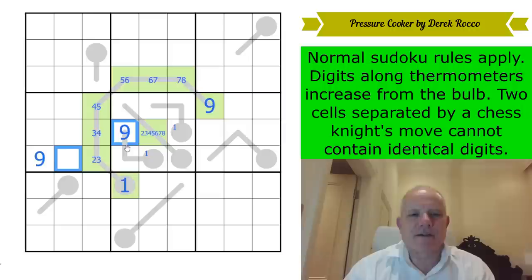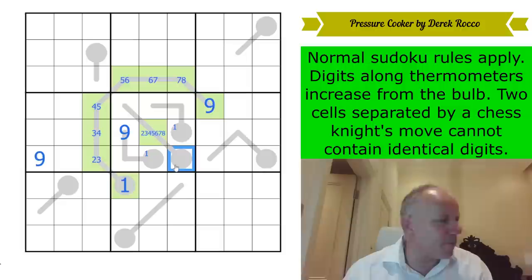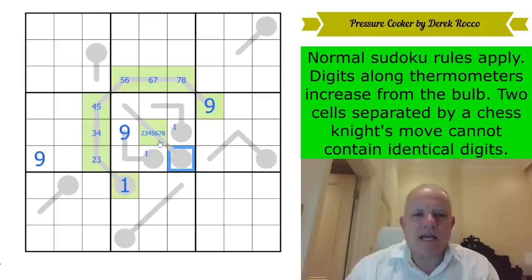It can't be here because of the Knight's move from there. Now, if this can't be a one, that means this can't be a two. We are reducing the possibilities by one, but that gives us a sextuple of three, four, five, six, seven, eight — and tells us that in the extra region, this is where two goes.